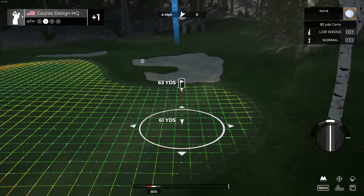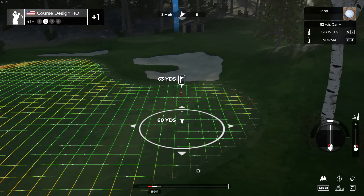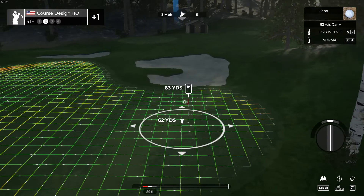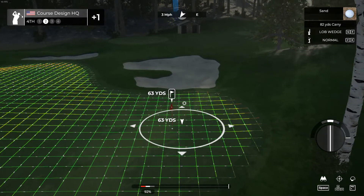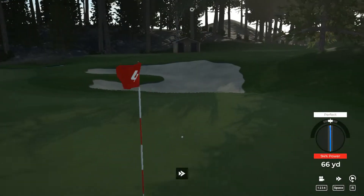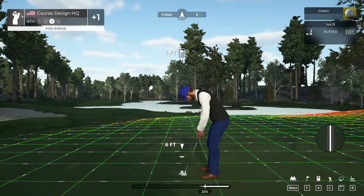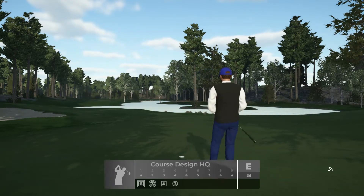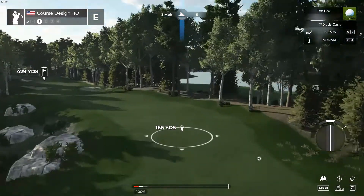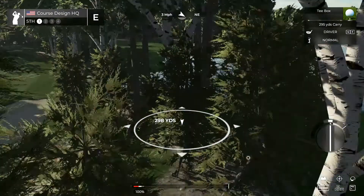The bunker's actually not a bad spot to be here depending on your lie, because you should have like a lob wedge out. Oh, we got some wind — I forgot about the wind. Oh, it's perfect — spin! Oh, what a shot! Didn't I say we're going to go birdie on this hole? We did — we got a birdie on that one. So that's double eagle, so we're going to go par par. No, we cannot have that — we want to get birdies. I want to go under par on my course.